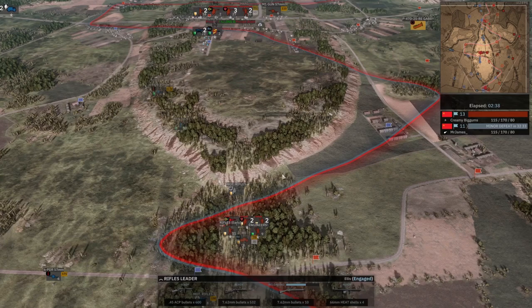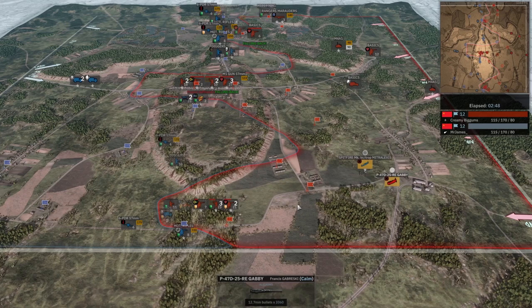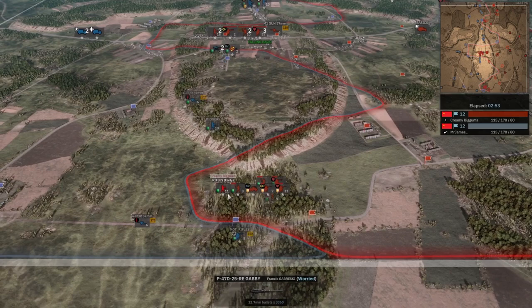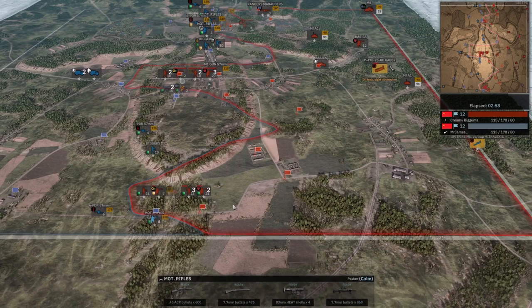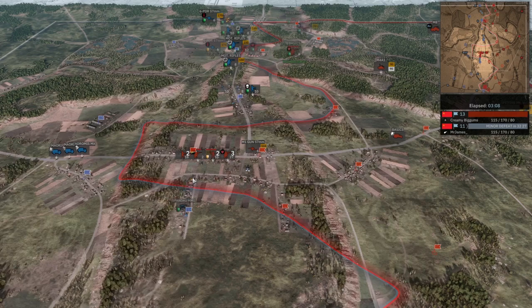Gabby's out, though. Spitfire is on the tail of Gabby here — not quite on the tail just yet, but it does have to be somewhat careful. You wouldn't want the aces to die right away. Rifles Early and Engineers clean out the bottom here with just one motorized rifle left. Gabby's coming back around — that's not good. Gabby goes down. Looks like Mr. James's Spitfire survives that engagement.